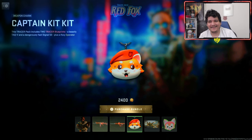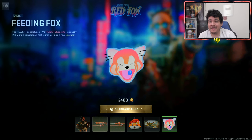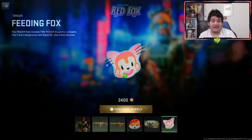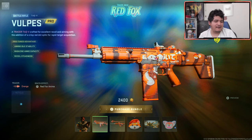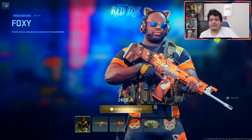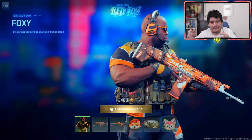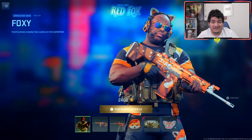We got the weapon charm known as Captain Kit Kit, which is the little fox. We got the loading screen known as No Fox Given — kind of a nice loading screen. And we got the emblem known as Feeding Fox. So we've got all this for 2400 COD points. It'll probably be worth it for the TAC-V and probably the operator skin as well. I'm going to go ahead and check out the camos, and then we're going to go into a game and show off the tracer rounds, which should be the best part.